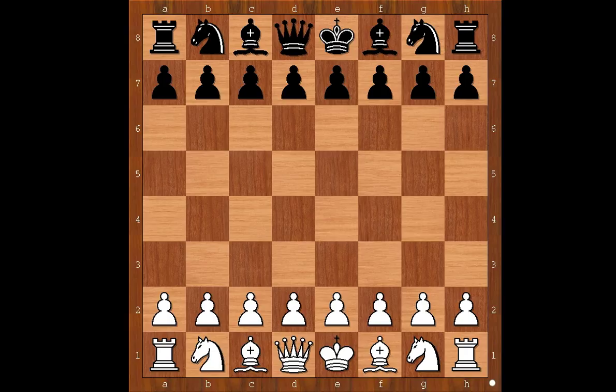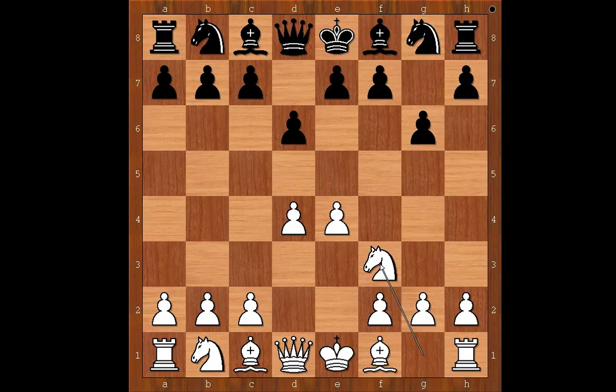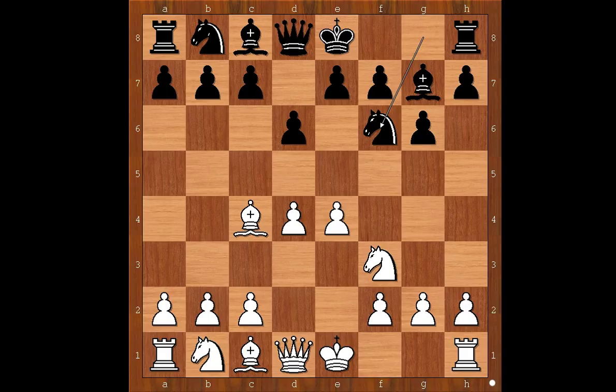Max Elway had white pieces and he started with d4. Meyer played d6, e4, g6. Meyer plays the Modern Defense. Knight to f3, bishop to g7, bishop to c4. Knight to f6 is by far the most played move in this position, but Meyer decided to play a less known move, hoping to get Max Elway into unknown territory.